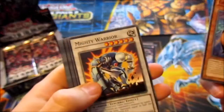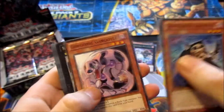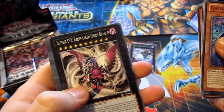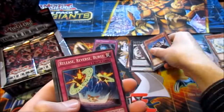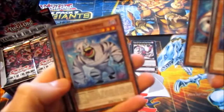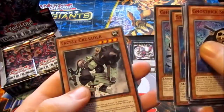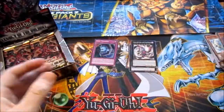Ghost Rake Skeleton, Mighty Warrior, Ghost Rake Jack Frost, Gorgonic Gargoyle, Number C92 Heart Earth Chaos Dragon — cool. Release Reverse Burst, Starship Spy Plane, Ghost Rake Mummy, and Attack of Crusader. That's cool. Mostly Ghost Rakes so far.